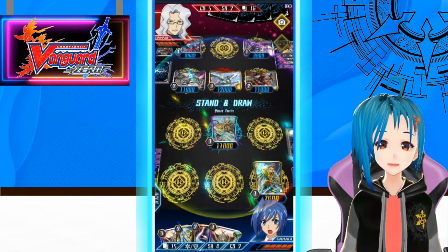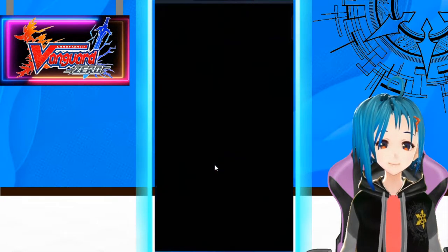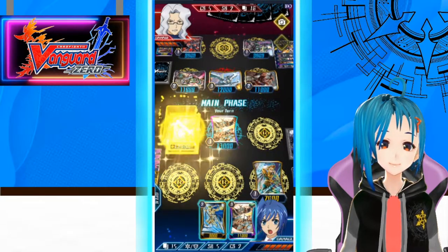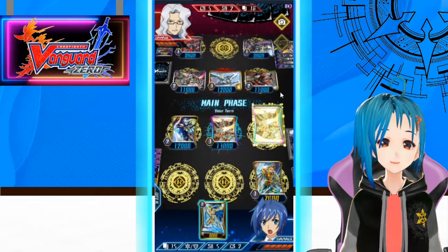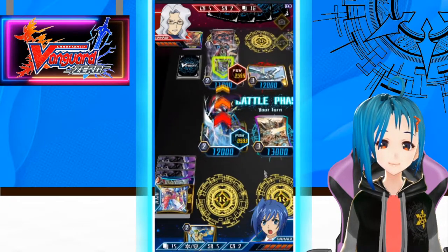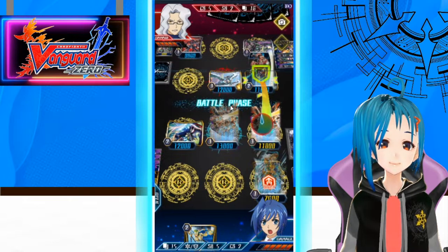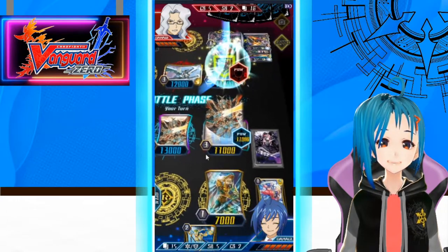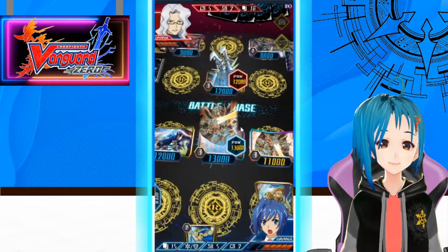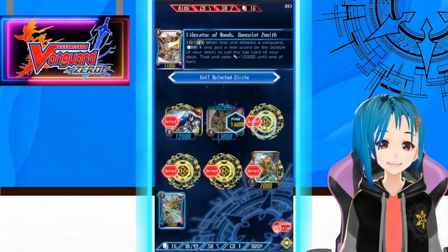Another Zenith on the field though. Call you out, call you out, call you out — start swinging. Attack Vanguard, activate its skill just in case they have a PG or heal. Turn that Zenith, call a Garmore — I'll take it.